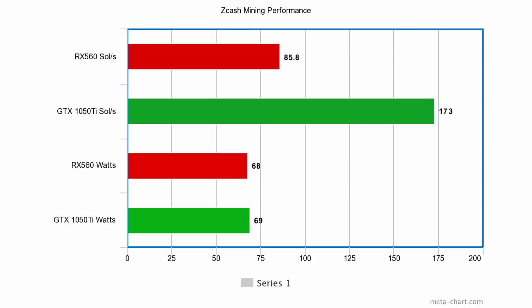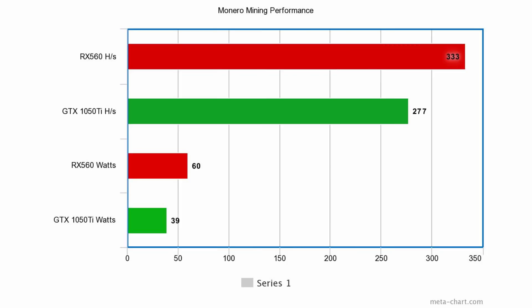For Zcash mining performance, the RX 560 achieved 85.8 sols/s versus the GTX 1050 Ti's 173 sols/s — more than twice as fast. Power usage was nearly identical: the RX 560 used 68 watts and the 1050 Ti used just 69 watts. So the 1050 Ti delivers more than double the performance for only one additional watt of power — absolutely incredible efficiency for Zcash.